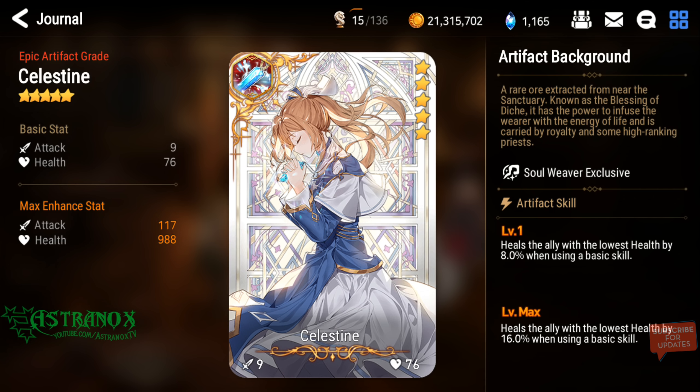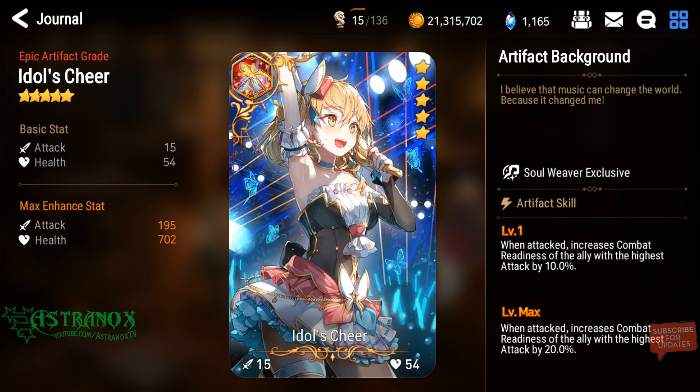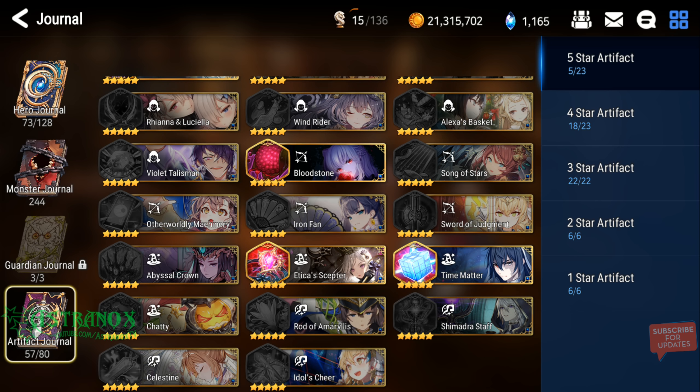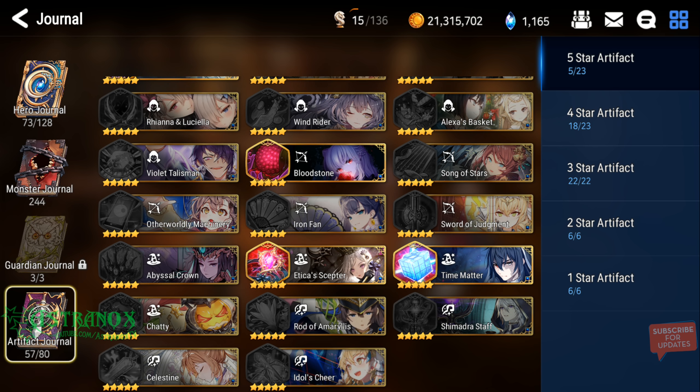Celestine heals the lowest health ally when using basic skill — wait, it's basic skill, not single attack. So it doesn't work with her skill 3, because basic skill is skill 1. My bad about that. You wouldn't use it too much because you wouldn't put her in the front line to tank. Shimadra's Staff is very good, but you'd have to go with a lower star artifact or Celestine as best bet.